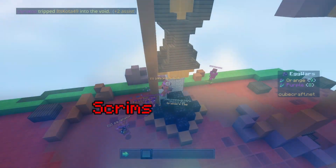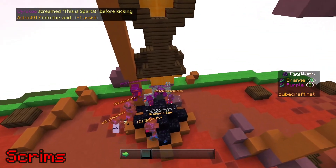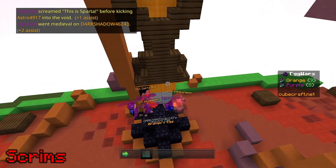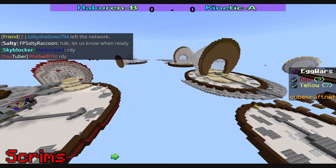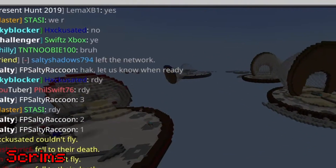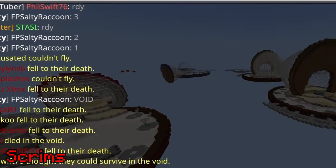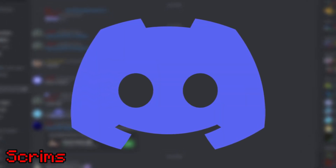Scrims. For over two years now, competitive CubeCraft players have competed in scrims. These scrims are usually held in either Egg Wars squads or Egg Wars Mega and require two scrim teams. The two teams that are scrimming will wipe out the teams of people that are not scrimming, then jump in the void, and then fight. The last team standing wins. The rules and history of CubeCraft scrims are complicated, so if you'd like to go in-depth on CubeCraft scrims, join one of the many Discord servers about them.